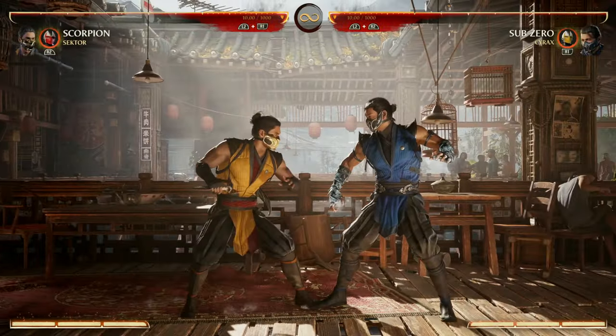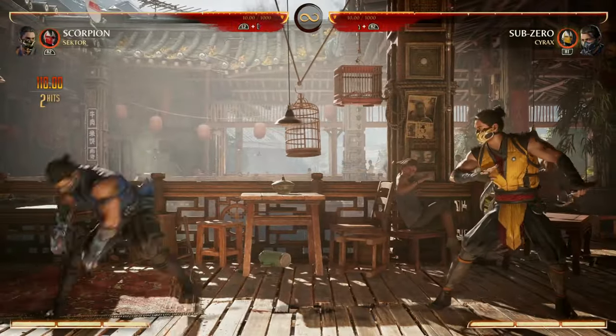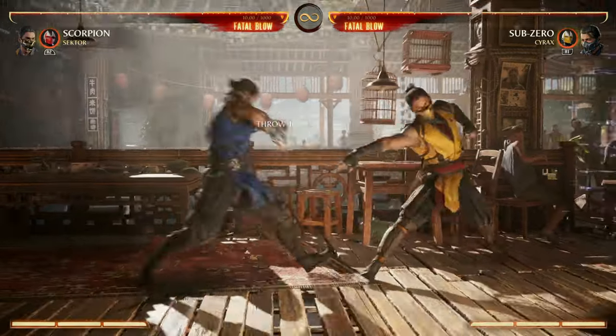Scorpion has a couple of wake-up attack options: back-4-2, which has armor and is really good, or just teleport and risk it, or enhance the teleport and grab them on wake-up.